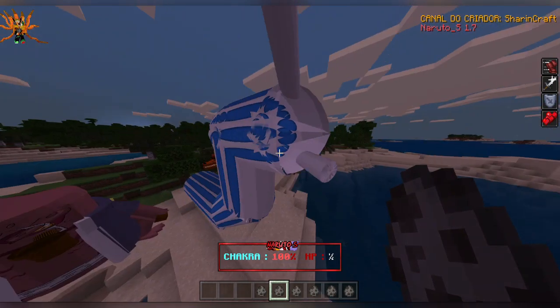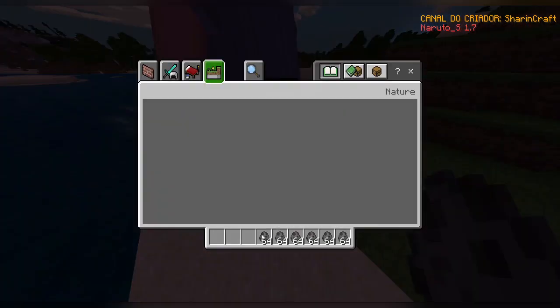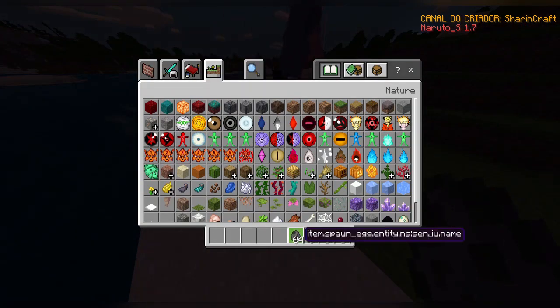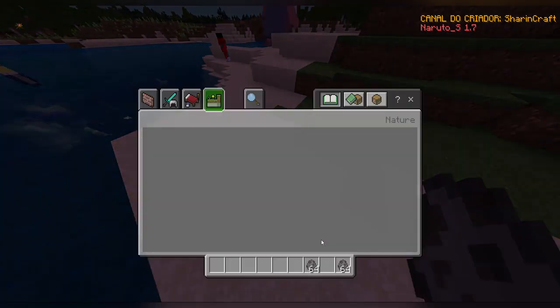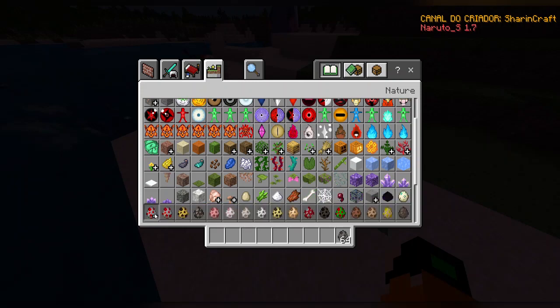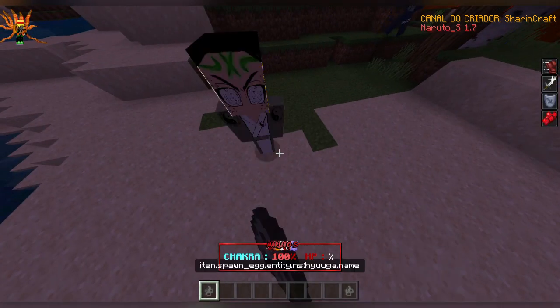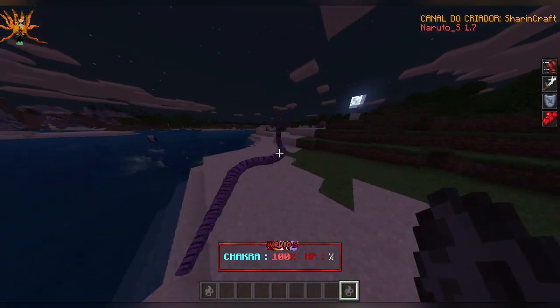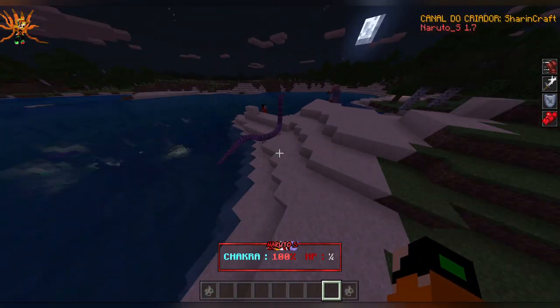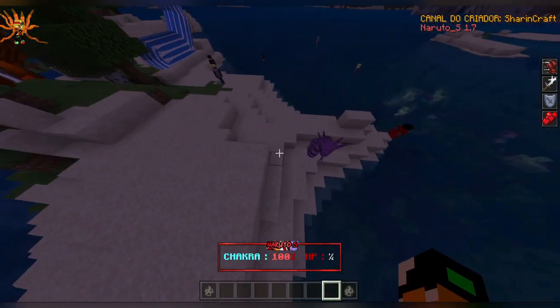Here is the creator, then we have Katsuyu — her eyes looked like they were on fire for a moment. We have Katsuyu the slug, a Senju person with Hashirama's armor, the Otsutsuki which we already saw — oh I accidentally removed the Otsutsuki creature. Here we have the Hyuga.